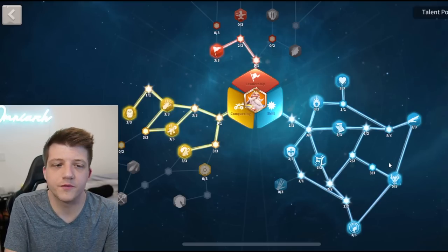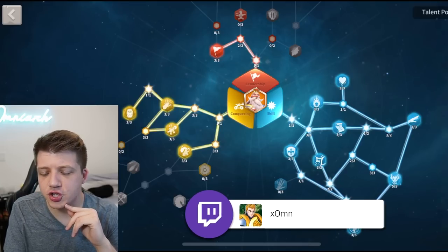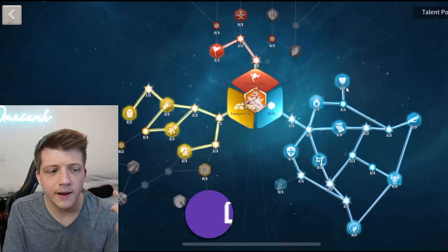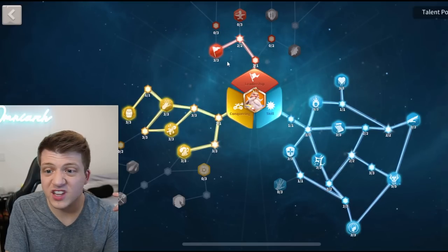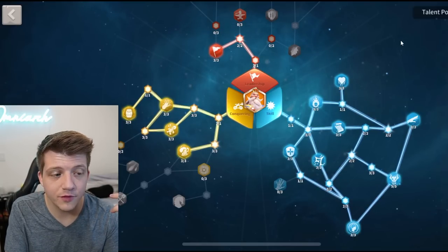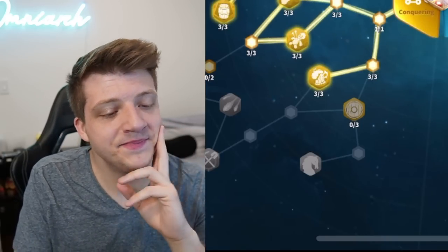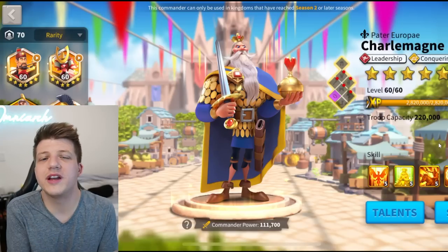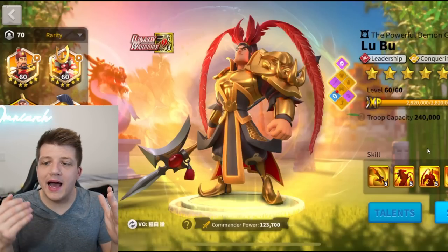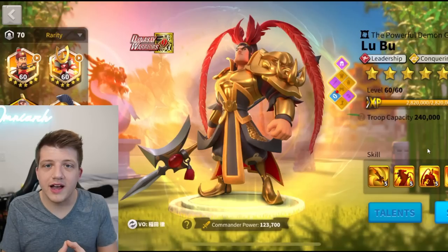I'm not a huge fan of Feral Nature up here, but I get why people do it for short fights. Latent Power is for additional damage factor, and Charlemagne doesn't do any additional damage factor — so that's a waste of points. He could have gone to the left side of the leadership tree for some useful stuff, but instead just blue points in the trash. Does the talent build even matter? He's just going to get destroyed anyway.